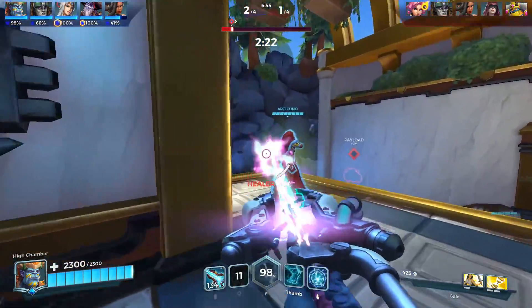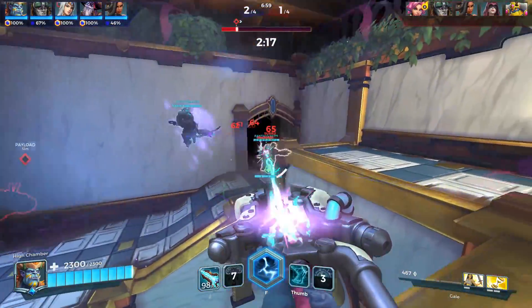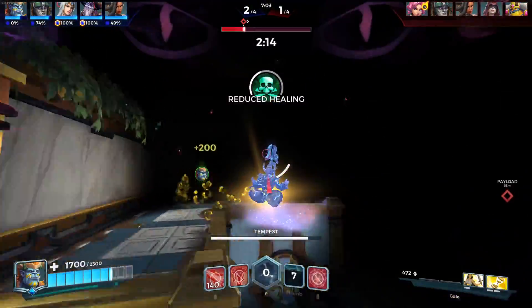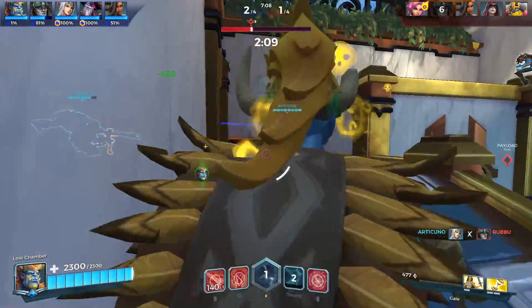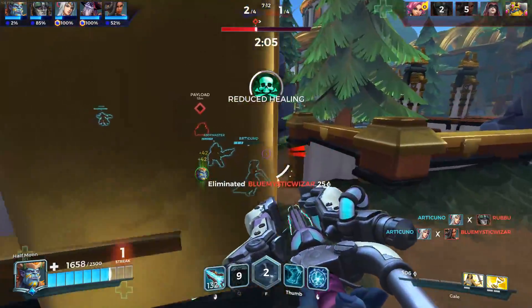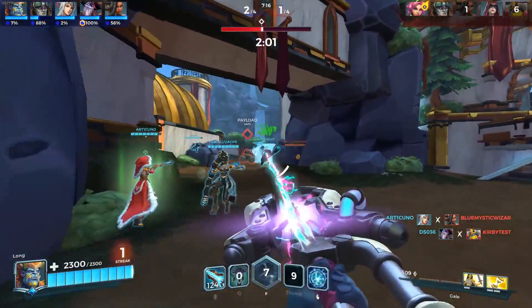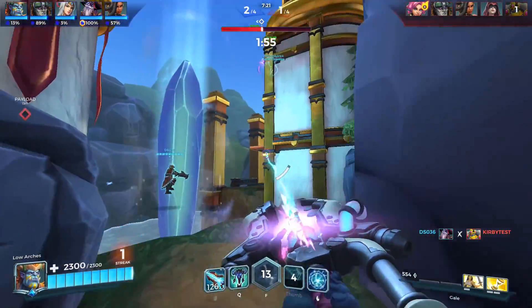Nothing should last that long when it's that good. Let's Ghost Walk and ult this — get our team out. They're still in, let's get up to Terminus. Get him that movement speed, turn around the corner so we can fall back. We're pushing up though, nice — it's going to top us off. Put it up on Terminus, top off Dredge — he's going to use the movement speed.